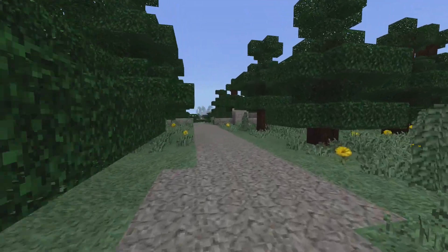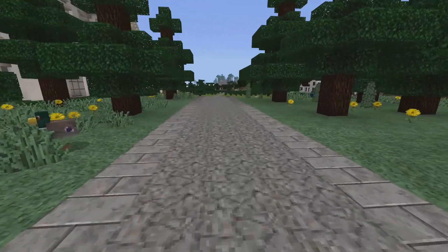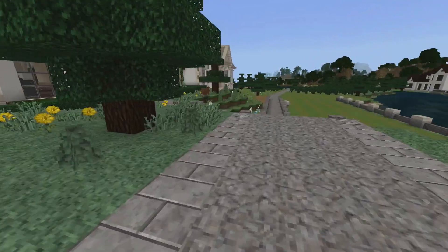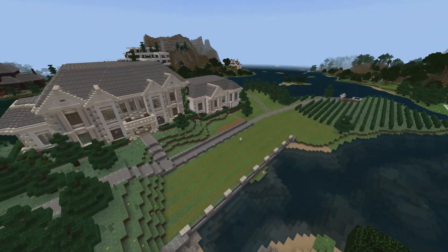If you keep walking down the path you're met by a gate, which is kind of where you first enter the house grounds. And then all of a sudden the house comes out of nowhere to your left, and it's got this whole peninsula to itself.